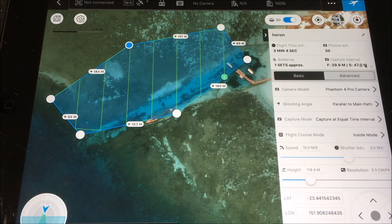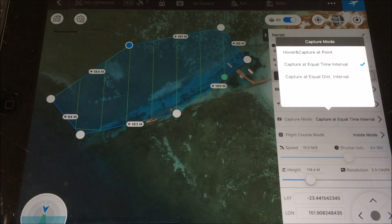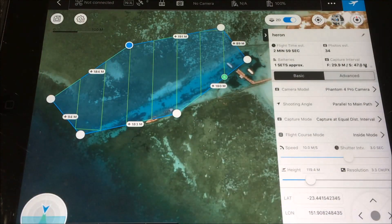I'm quite happy with the shooting angle of 'parallel to the main path,' which means it will take photos with the long edge of the photo in the direction you're flying — the normal landscape-style shot. For the capture mode there are three options. If you're flying at a really low altitude and want to fly quickly, the drone will hover and capture the photo at each point, which is great for very clear photos with no blur. At higher altitudes image blur from movement is less of an issue. You can choose 'hover and capture,' though that will significantly increase flight time. You can also choose equal time interval or equal distance interval — just note that these parameters change the top stats as well.